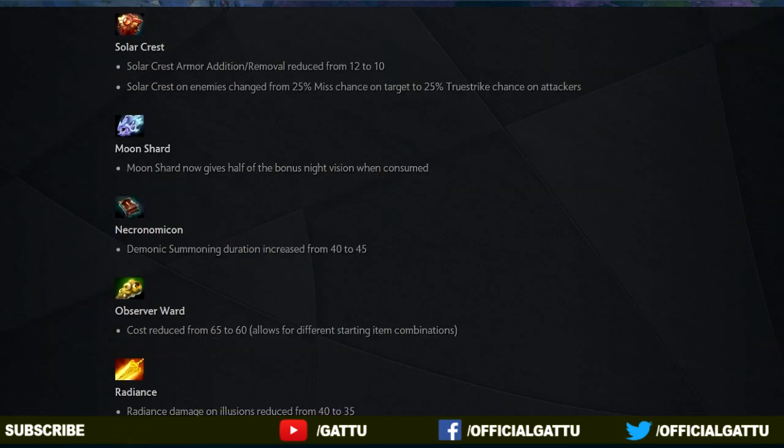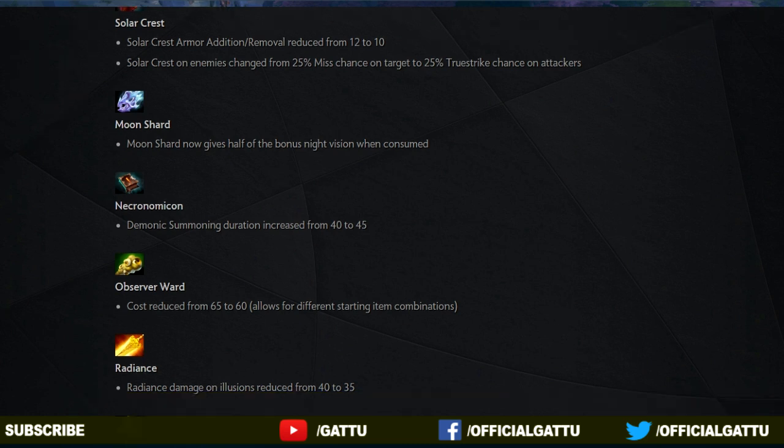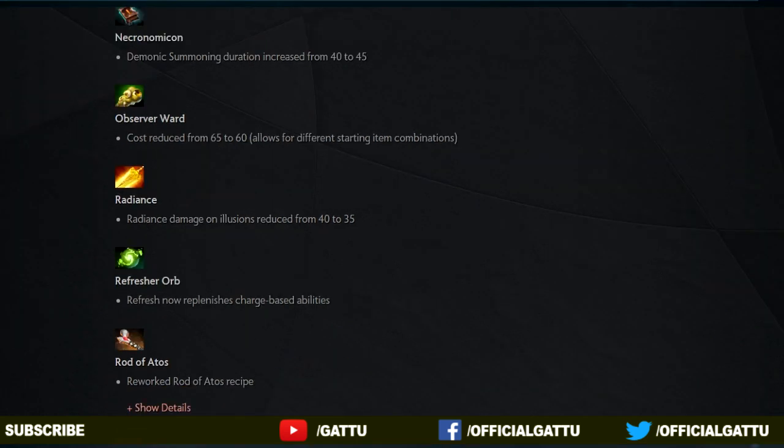And I've got some good news for the support players — the cost of Observer Wards has reduced from 65 to 60. Place a ward and save a life. And now into the next item, Radiance: the damage on illusions has reduced from 40 to 35, so it's going to affect a little bit.